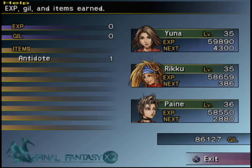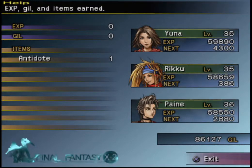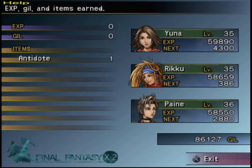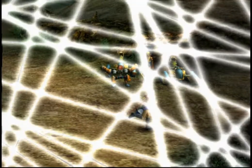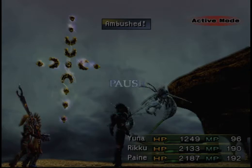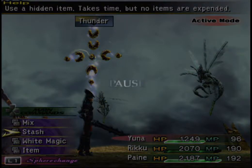The Chocobo has 3,890 HP, 0 MP — you can't steal anything from it. It's immune to gravity and only susceptible to darkness, confuse, and eject. Among its abilities it can inflict percentage-based damage. I figured I'd let that one leave — I'm sure I'd never hear the end of it in the comments section if I actually killed the Chocobo. I just don't feel good killing a Chocobo.